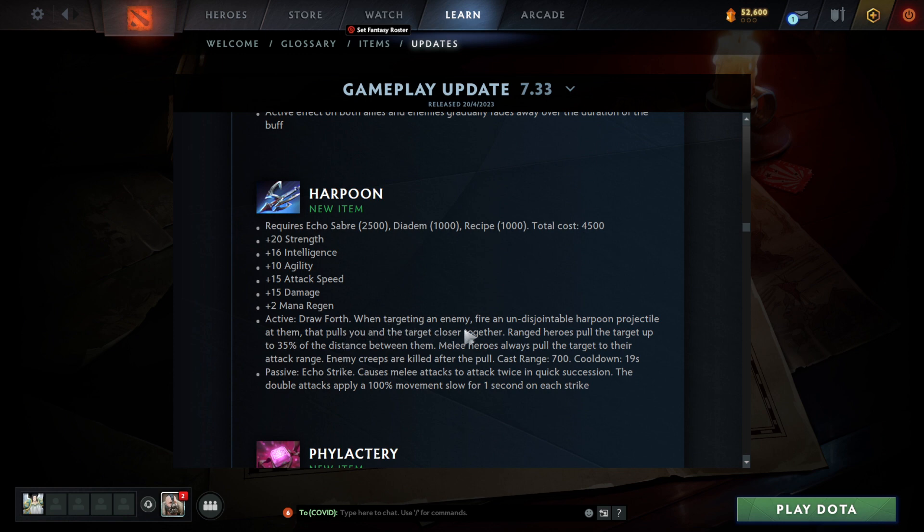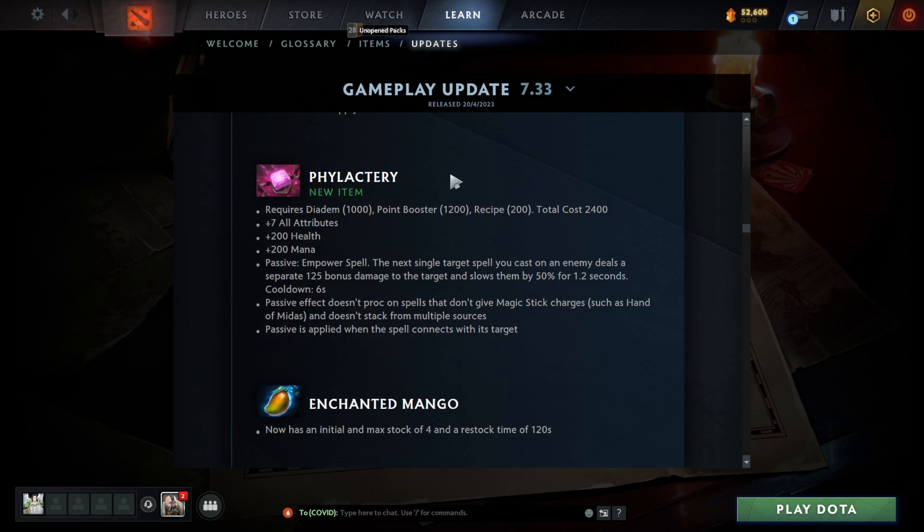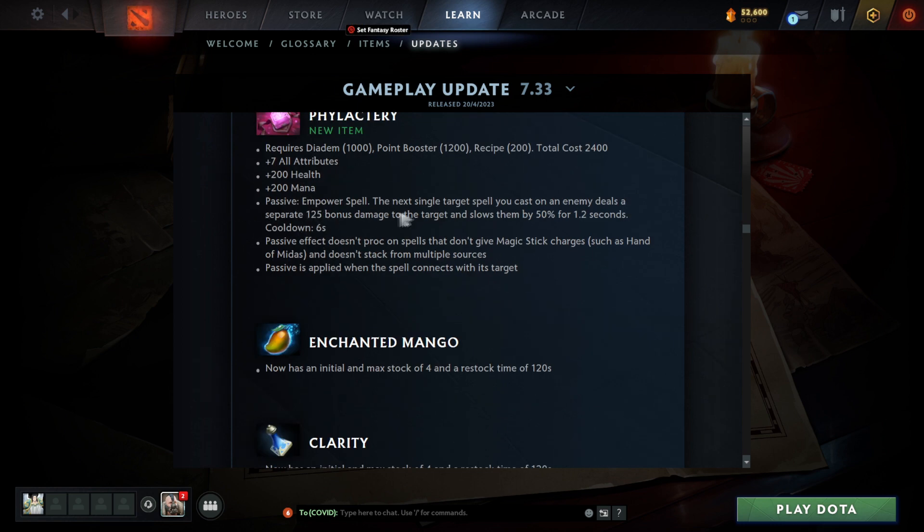Harpoon active: when targeting an enemy, fires an undisjointable harpoon projectile that pulls you and the target closer together — kind of like a hook. Range heroes pull the target up to 35% of the distance; melee heroes will always pull their target to their attack range. Cast range 700, cooldown 19 seconds. Definitely good for melee heroes, really bad for ranged heroes. There's also another new intelligence item — Empower Spell passive: the next single target spell you cast on an enemy deals a separate 125 bonus damage and slows by 50% for 1.2 seconds on a six-second cooldown.